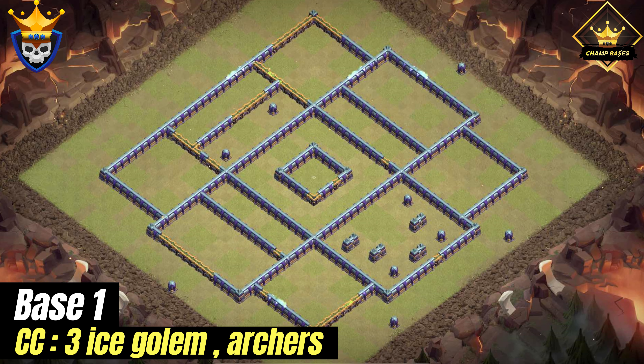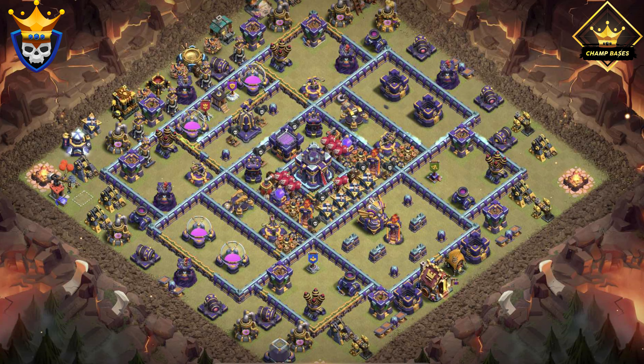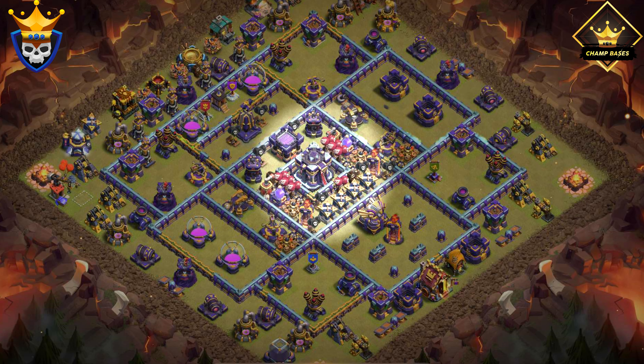The first base is an anti-two-star layout with the Town Hall in the center. The core is stacked with multiple traps. The combination of giant bombs and bomb towers makes it almost impossible to land a Super Archer blimp near the core safely.